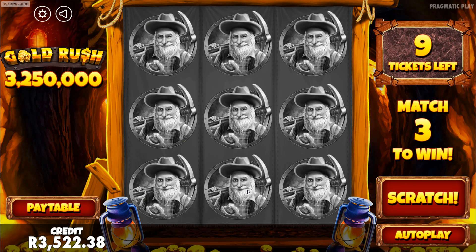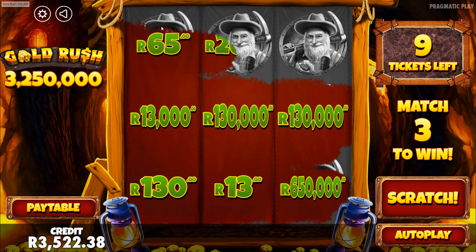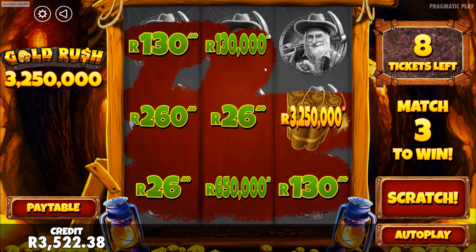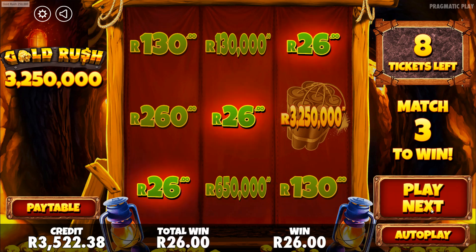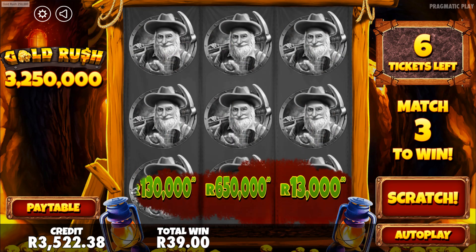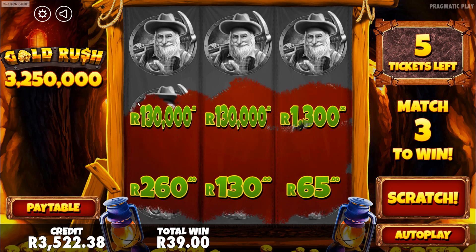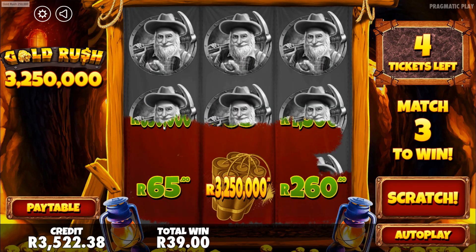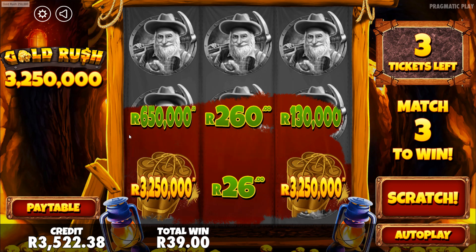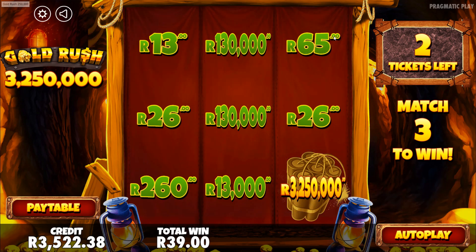Here's old Miner Joe down in the cabins with the gold nugget in his hand. What's his gold nugget going to be worth? 130k — I'll take it, Mr. Miner Joe. Nah, he doesn't want to give us anything today. There's that 3.2 million. Can we get to 26 Rand here at least? Yes we can. 13 Rand — slowly getting that back. Look at these big numbers though. One day I would love to hit one of these big prizes. I don't think it will ever happen.